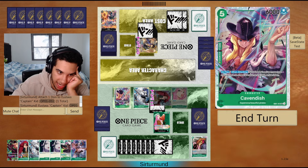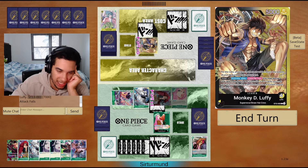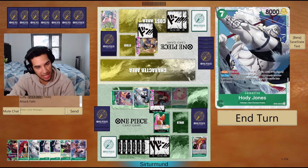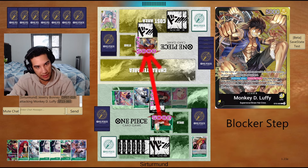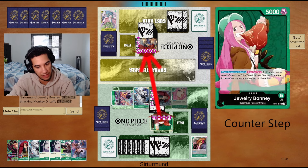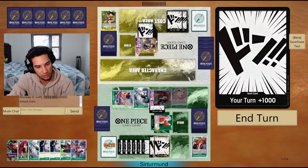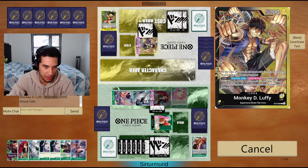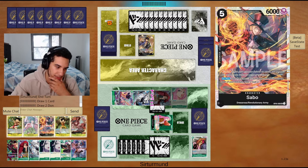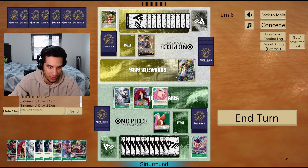If I attack here, obviously the opponent gets some value back, but I really want to get this Don back. They're actually going to counter there — I didn't expect that. I think I have to start eating up into their life just because we're going to be playing this Zoro here soon. Why is the opponent countering this? Why not try to go to Zoro? Yeah, that's the Kusan — it's exactly what I was expecting.